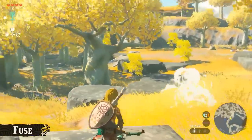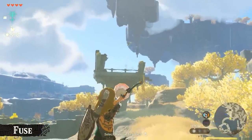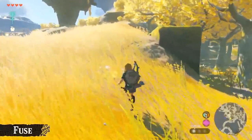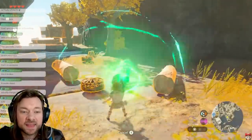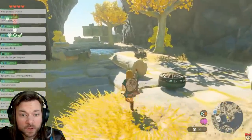I can only begin to imagine how fleshed out this is — how many little details and hidden secrets. People are still finding things in Breath of the Wild to this day. I'm sure people will be finding wacky effects in this game for years to come. This is where a lot of the time and energy and resources were spent — making everything interact with everything. And then we see the building mechanic: you can build anything and attach it to a second log.